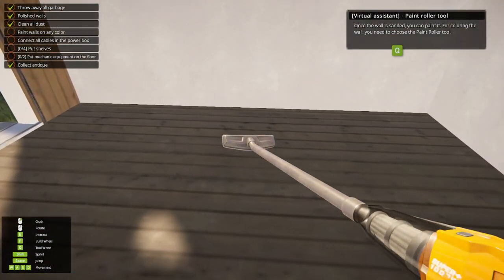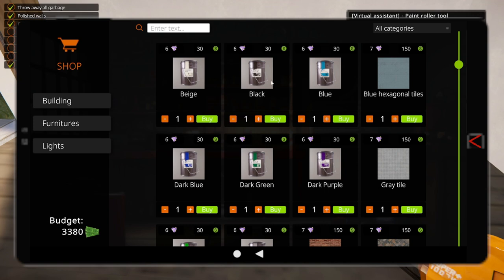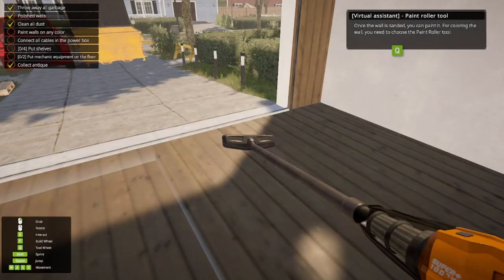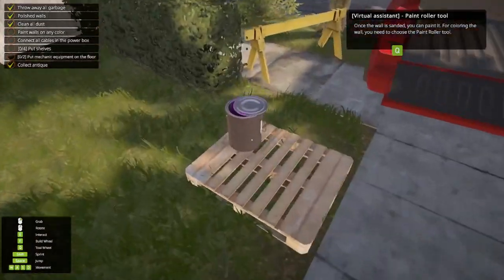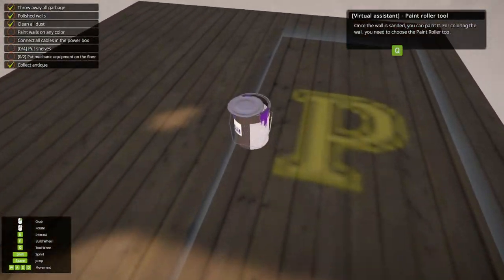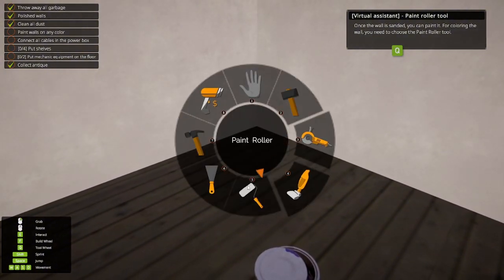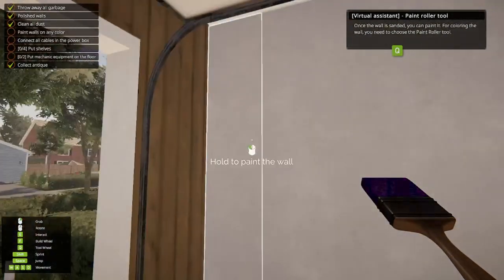Paint walls in any color — I think we have to go into the tab shop. Let's get some paint. Let's go dark purple. Now we pick it up and get out the paint roller. It's a little funny to look at the paint roller, but okay.